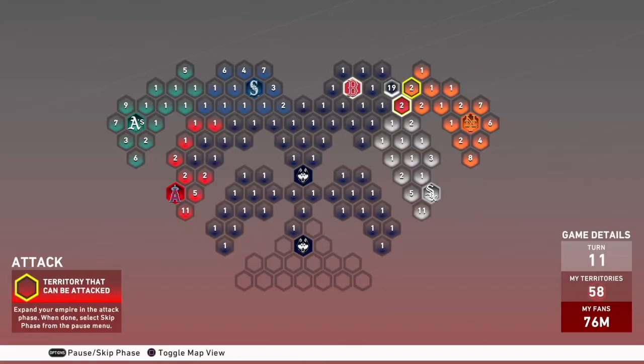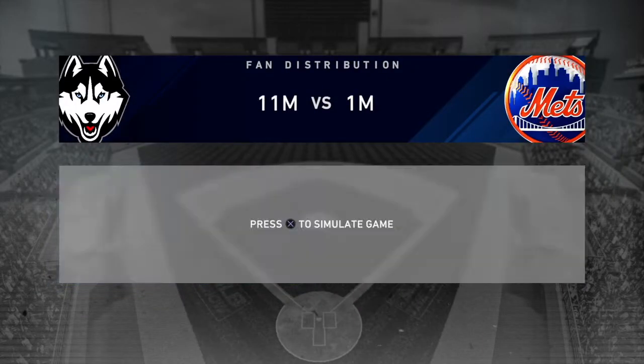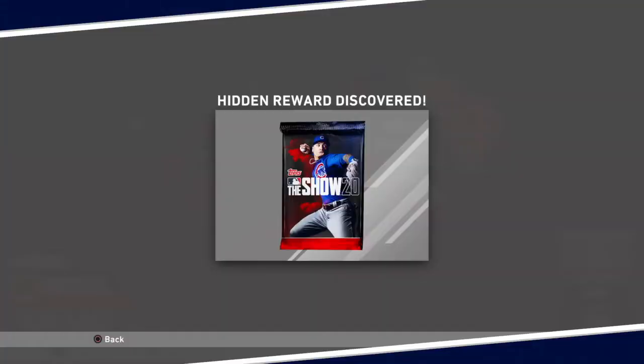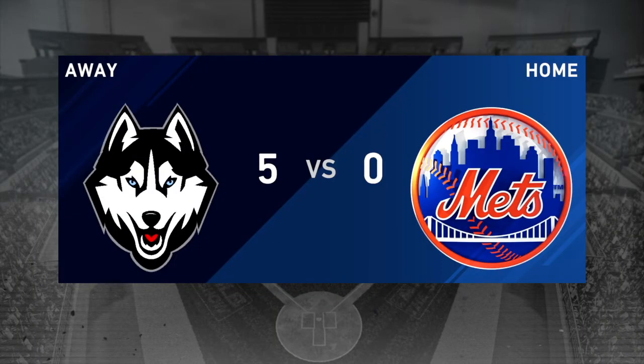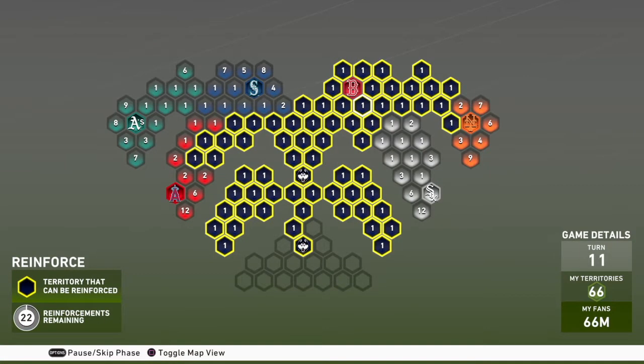I'm gonna finish up the Red Sox and then come up here to the top right where the Mets are located. Up in the top hexagon there is actually a hidden reward — a free standard pack. You're gonna get some packs, a lot of XP, and a lot of stubs for any conquest map. Then I come back down to where the Mets are and start taking their spots to get closer to taking them down in a three-inning game. Remember, all conquest games are three innings.